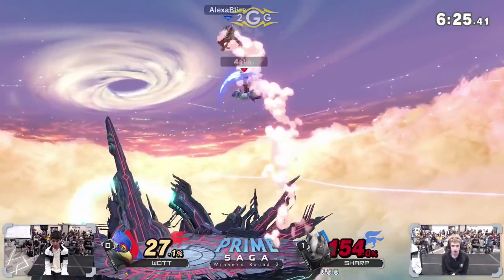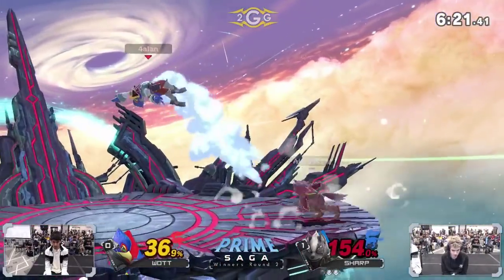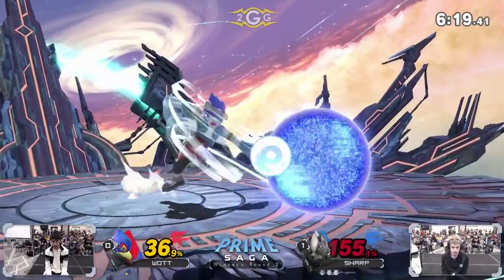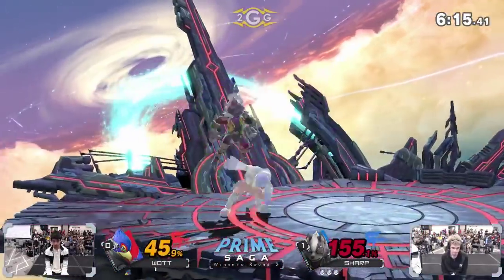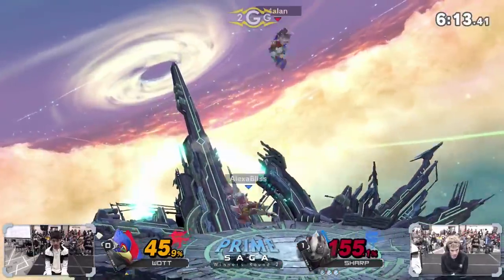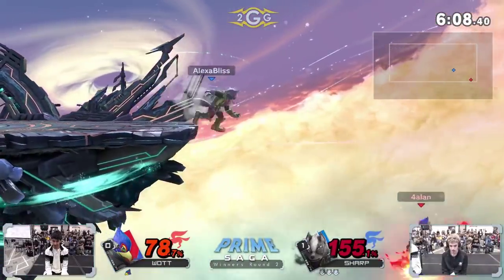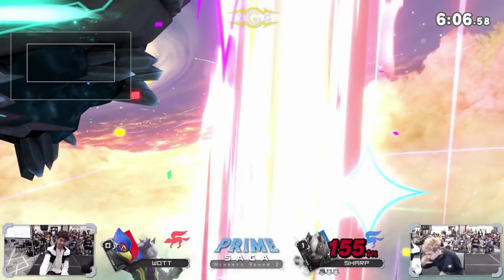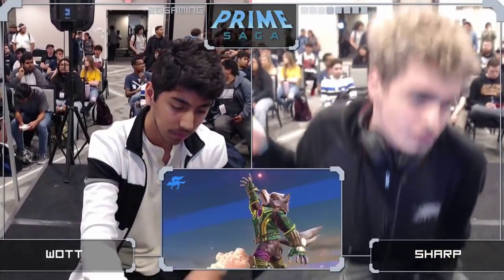Can we get some offstage action? No confirm though, we're out of that range. The up tilt into the up air might have done it but already out of range, and then the jab will get punished. You've got Watt dealing with that melee Marth syndrome of getting them to a huge percentage. Sharp had to do it to him — Watt got swiped, dunked, all of the above.